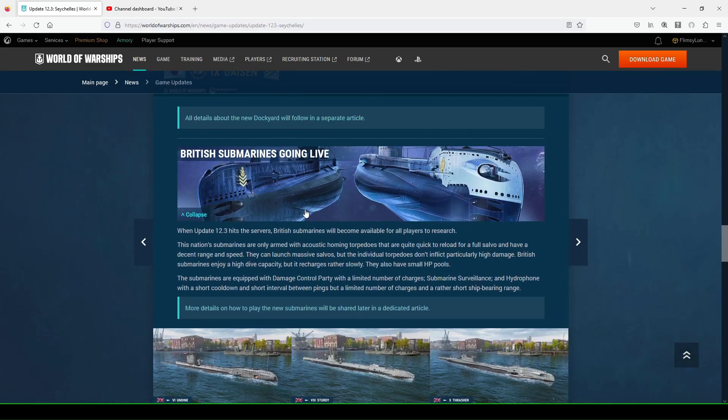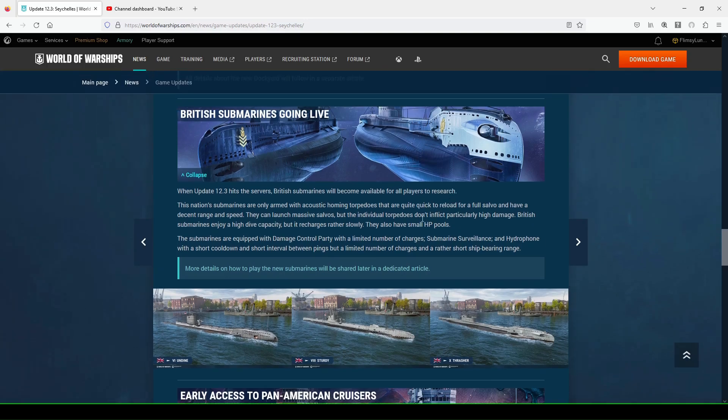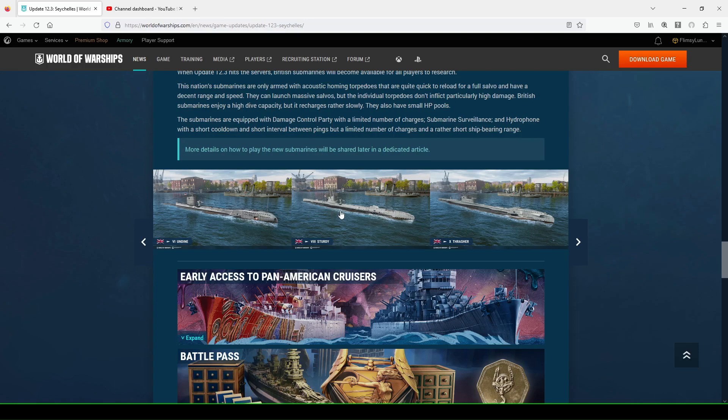British Submarines are going live — they'll come out of early access and be available for all players to research. You have the Undine, Sturdy, and Thrasher. One of the things is they have a large dive capacity but a longer replenishing time, charging slowly, with small health pools. You get a quick two-load for a full salvo and decent range and speed, so you can launch massive salvos. However, you only have acoustic-homing torpedoes — not the harder-hitting ones. These are probably more destroyer and cruiser killers, but you can inflict a lot of damage on any ship class if you play them well.